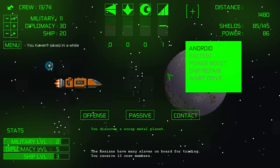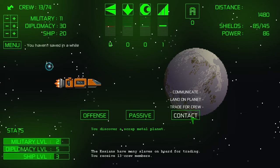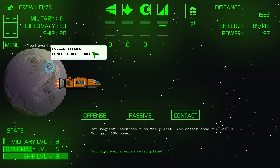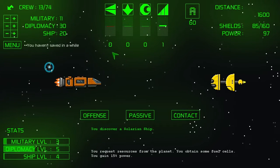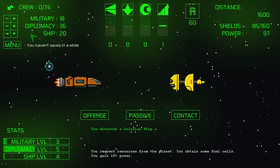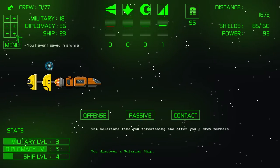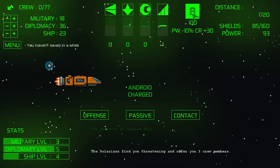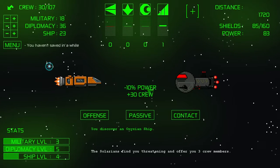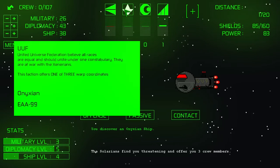We have a scrap metal planet. Let me do Android right now and I'll explain what that does in just a moment. If we do contact, that is the option to land on the planet — we got some more power and we're back up to a hundred percent. Android — if we look at this it says PW minus 10%, CR plus 30. So it took 10% power, going from 93 to 83, but it gave us 30 more crew members to distribute as we see fit. That was the UUF — they like everyone, so we're going to communicate with them.